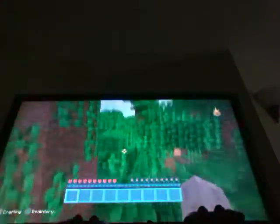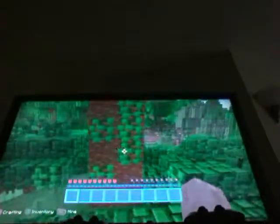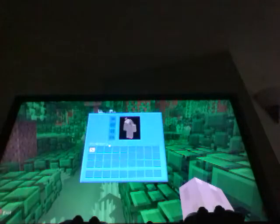Sometimes you'll spawn in a jungle. It's not the best place to spawn. The best thing to do if you spawn in a jungle is get out your map and direct your way out of the super dark green place.